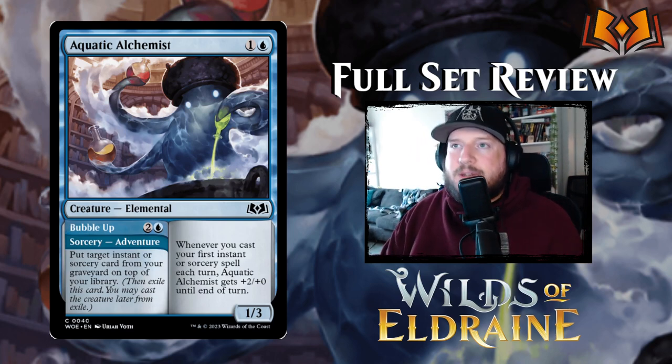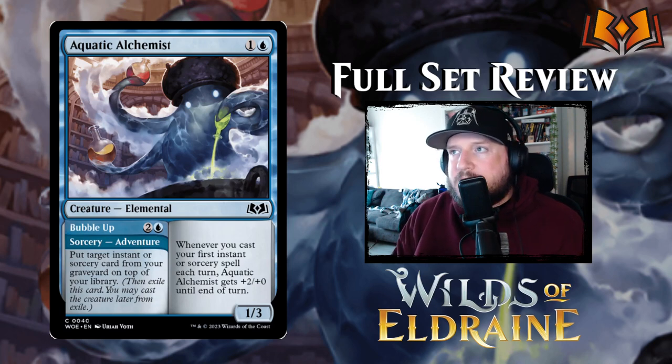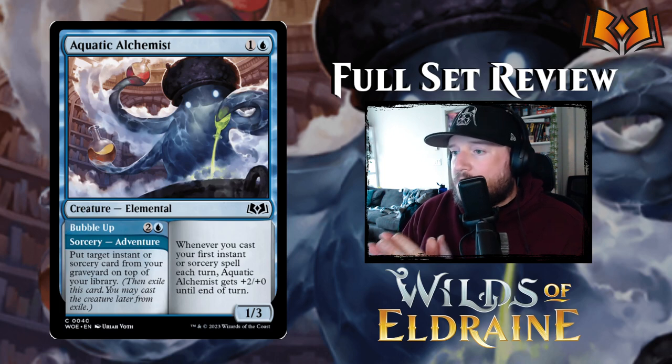First up for blue we have Aquatic Alchemist — one and a blue for a 1/3 Elemental creature. It has: whenever you cast your first instant or sorcery spell each turn, Aquatic Alchemist gets +2/+0 until end of turn, so it becomes a 3/3 for two which isn't too bad.